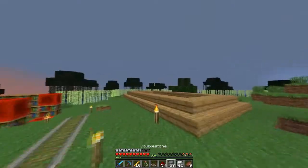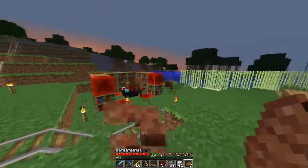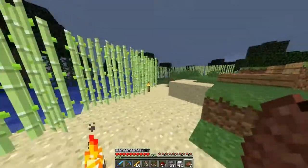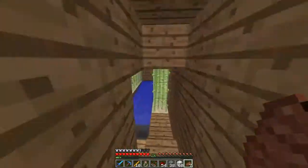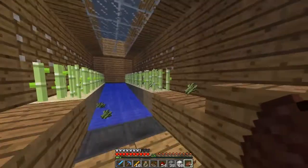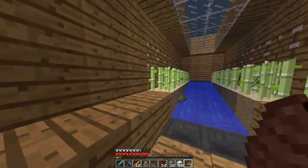Let me just give you a tour. I need food. So here's my enchantment table. There's my wheat, my sugar cane. I don't know what I use this for — I already have an automatic, semi-automatic sugar cane farm. Not that efficient though. All of them fall to the sides for some reason, so if anybody knows why, please leave a comment.